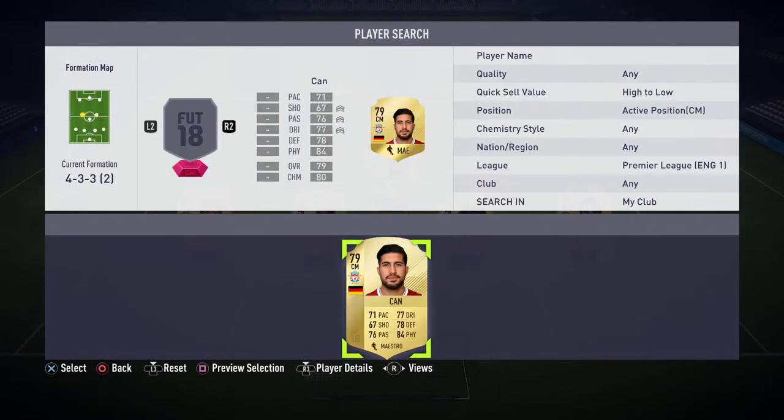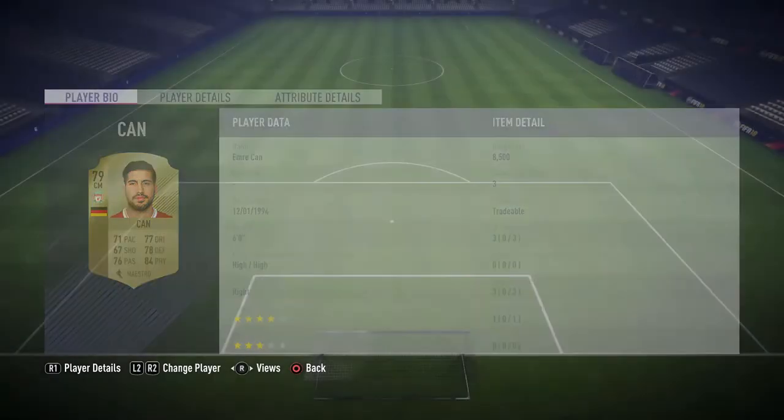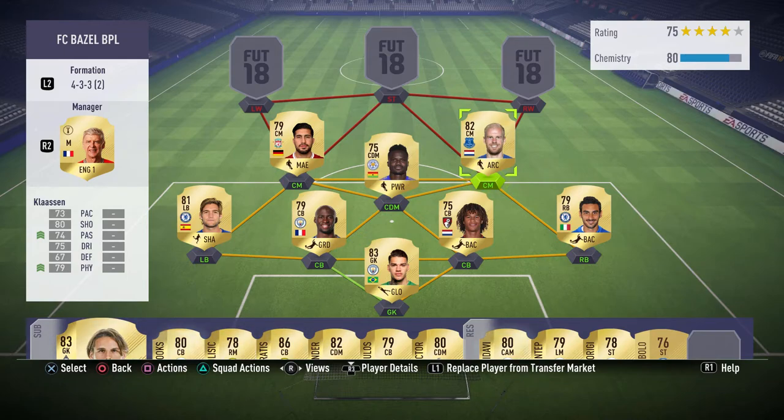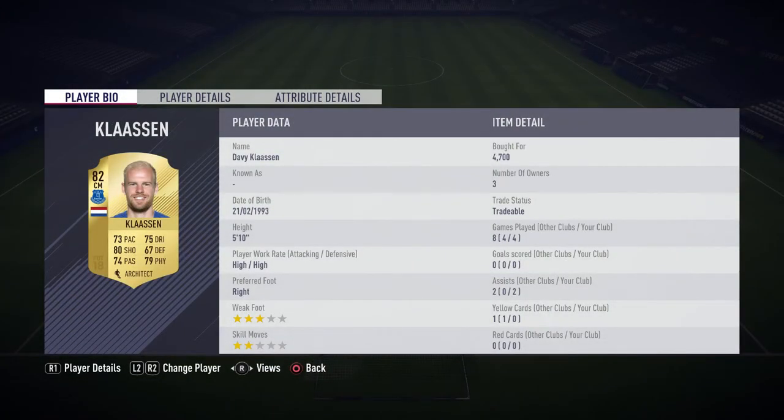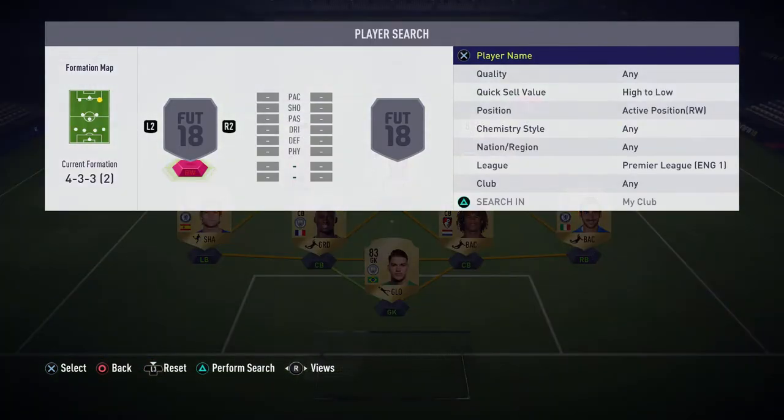For our two center mids we have Klaassen and Emre Can. Emre Can I picked up at 8.5k — high/high work rates, four-star weak foot, three-star skills, 79 rated with 84 physical, 78 defending, 77 dribbling, 71 pace, and 76 passing. He's got an assist in each of his three games so far. Klaassen I paid 4.7k for — high/high work rates, 80 shooting, 79 physical, 75 dribbling, and 73 pace. He's bagged two assists in four games and I'd highly recommend him, though his price has gone up from 4.7k.